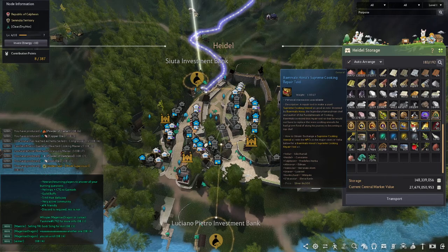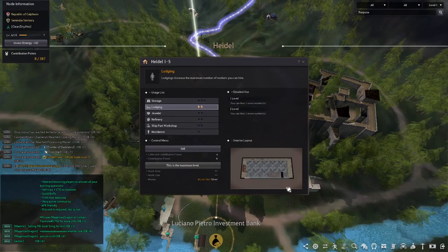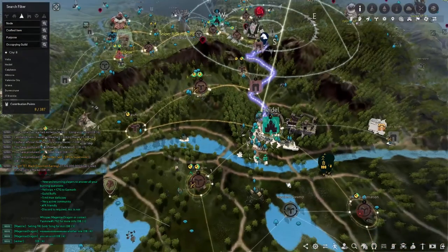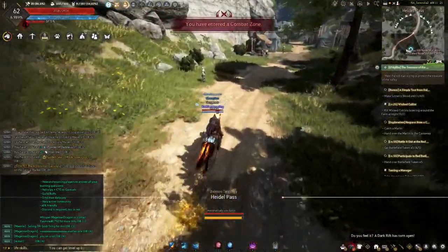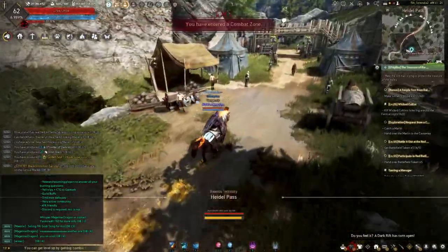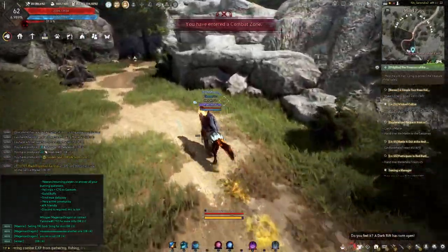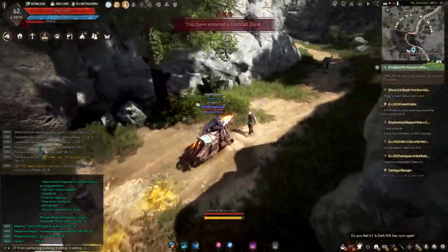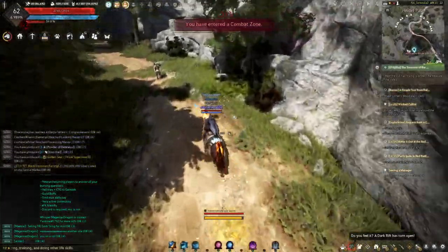I'll pull them out of storage and turn them into an NPC so I can turn them into repair tools. In my residence I already have an advanced and a supreme cooking utensil set up — I just need the repair tools. You can repair them infinitely as long as you have the tools, so when they hit zero durability just repair them. You only have to have one of each in your residence — it saves a lot of space. It didn't used to be that way but it is now.